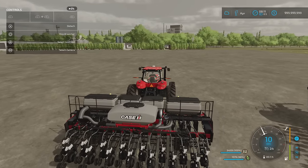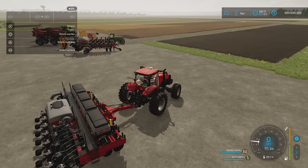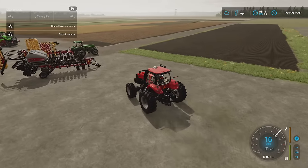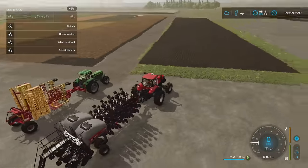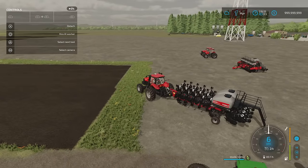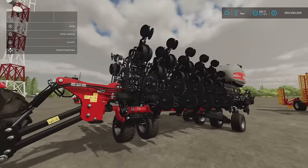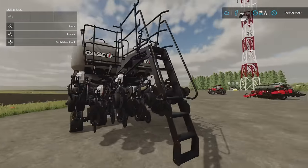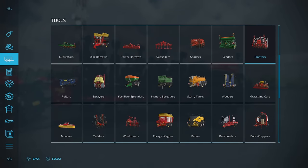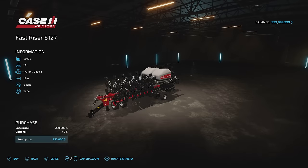Next we've got the Case IH Fast Riser 6127, also under planters. I don't think this has any options — it just comes as it is. This one is seed only, and it is a direct drill. It's a 38.27 megabyte download, 19 slots on console, also by Case IH Brazil and Connect Modding. It's incredibly intricate. Under planters: 250 grand, 240 horsepower required, slot count comes down to one.